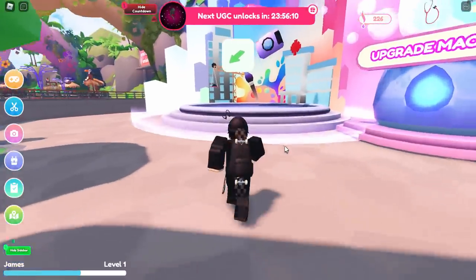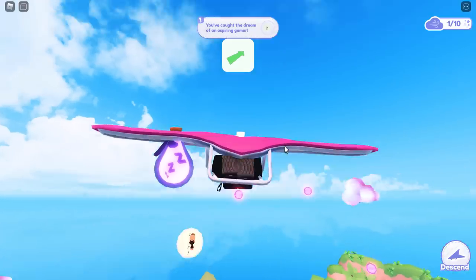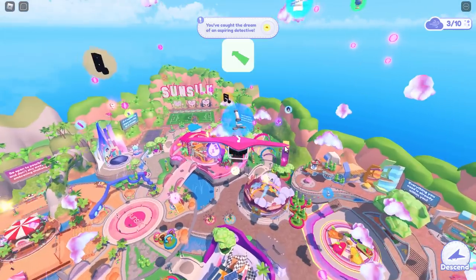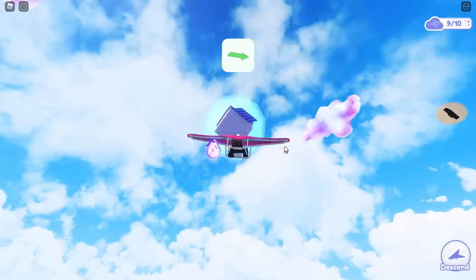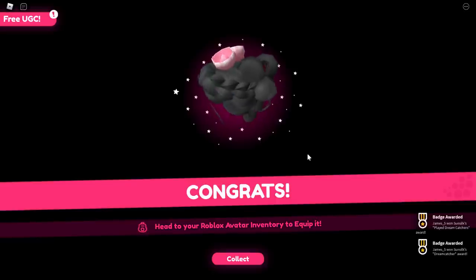Here we are — I think I can see it. We need to play something called Dream Catcher. I'm not really sure what this is, but let's join. I think we're supposed to stand on this thing — oh, it launched us! Are we supposed to catch it or something? I'm so confused. I bet we're supposed to look for the hair and catch it, but loads of other people are also trying to catch it at the same time. Or maybe we need to collect like 10 things?